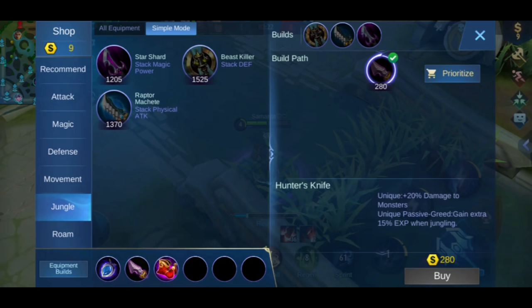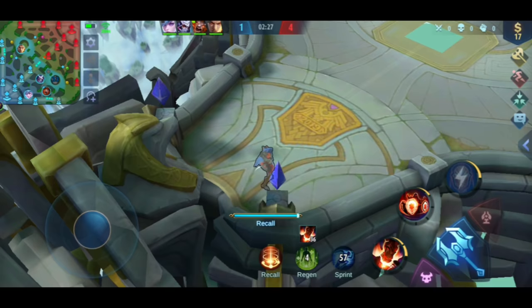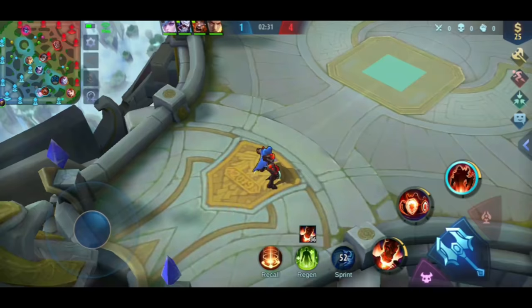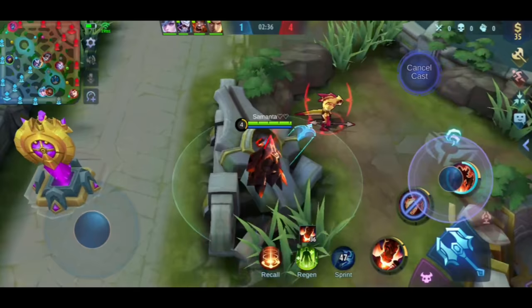You need to be around level 4 to be able to help your team. You should use your ultimate in different ways. The first way you can use your ultimate is to return to lane faster. When you return to lane faster, you also gain stacks faster.